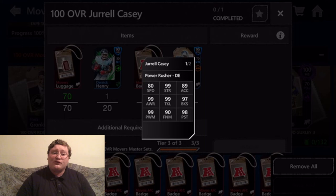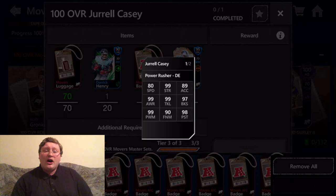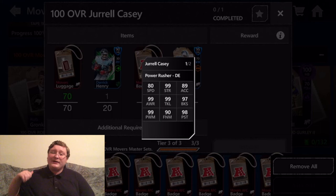Next up, he has 90 finesse moves — really good for a defensive end. Very few defensive ends have high finesse moves. He's going to have the ability to elude offensive linemen and those big blocking players that are trying to keep the quarterback safe. So he can either power through them or slink around them, making this guy an absolute nightmare for the quarterback.